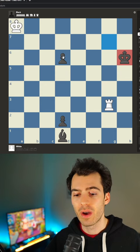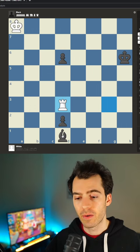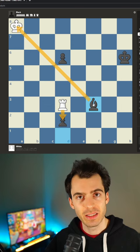Once the king makes it to the 6th rank, we go back rook to d3. Black's best move here is to play bishop out, checking the king — otherwise white would simply take the pawn.